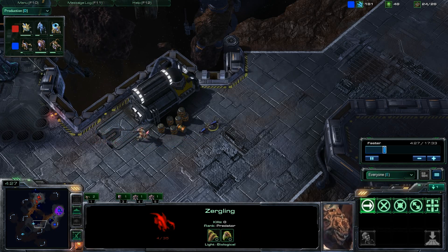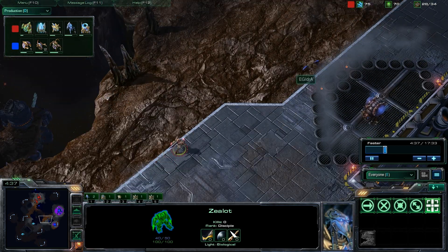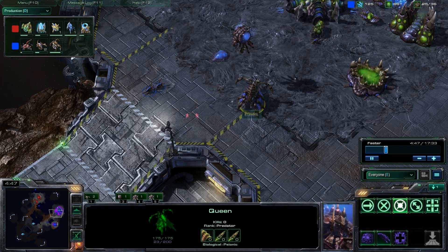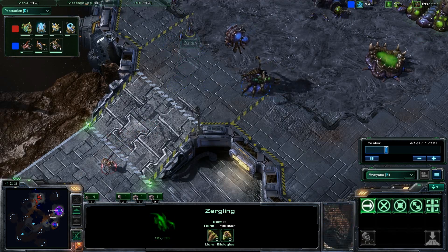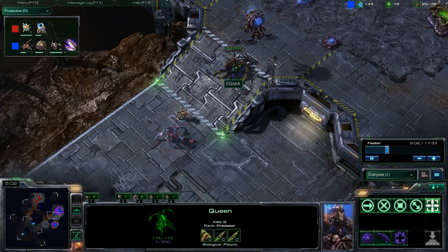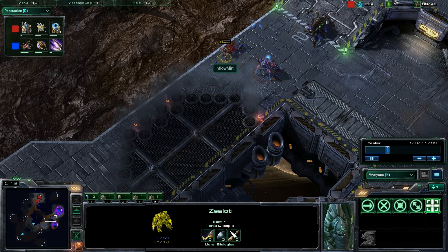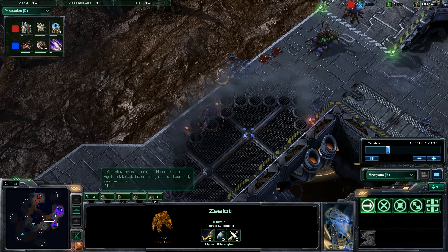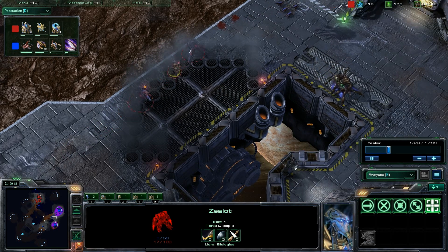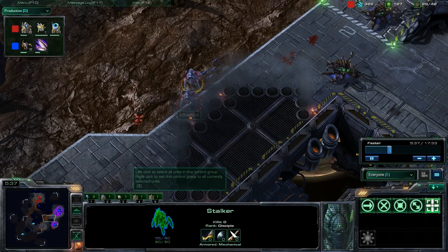The first two zerglings of Hydra are coming out — he likes to produce just those two to try to stop any early probe scouting. Now the zealot is meeting these zerglings, taking a few shots. One zergling is very low, down to just four hit points. Now the zealot is moving across the field with a stalker as well. The stalker is very fast and will close that distance. Four more zerglings and a spine crawler are being produced by Hydra, while the queen moves into position to defend. If the zerglings can get a surround on the zealot with queen support, they could take it down.